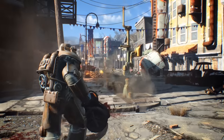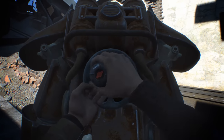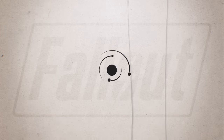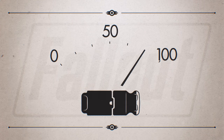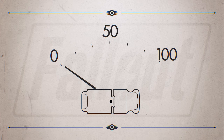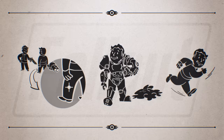Fusion core. To balance out the fact that you get power armor so early in the game, each set of power armor requires a fusion core to be fully functional. Fusion cores are a consumable item that are plugged into the back of the armor and power it for a limited time. When the core runs out, you're unable to use VATS, execute power attacks, and move at a reduced rate.